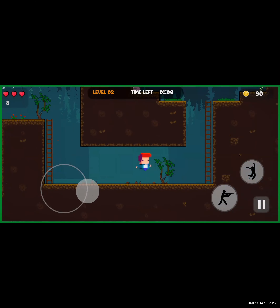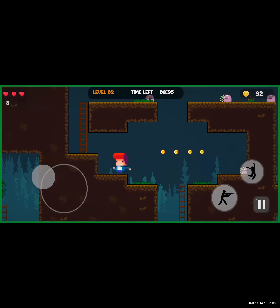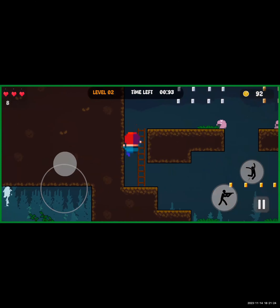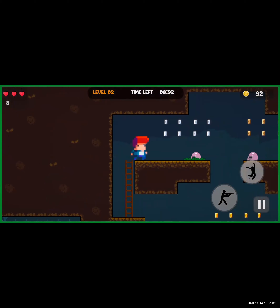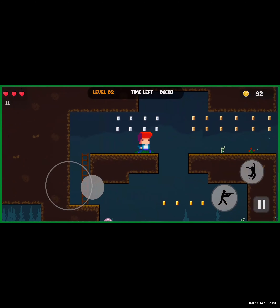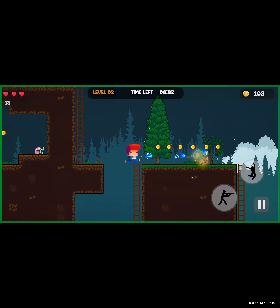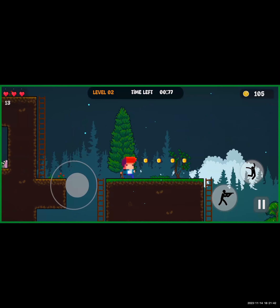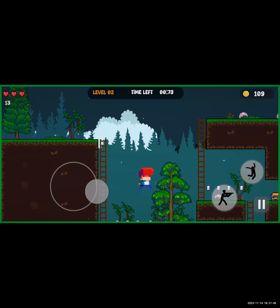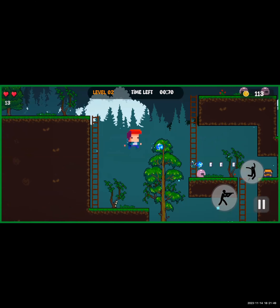I'm planning to add a rewarded ad — giving the player the option, instead of 100 coins, to just watch a video ad to continue. I'm waiting for my game to be published on the Google Play Store — I already submitted on Saturday. In the next update I'm planning to add a rewarded video ad, so if the user doesn't have 100 coins they can just watch a video.